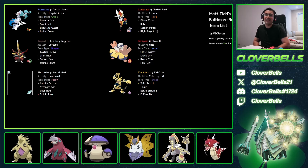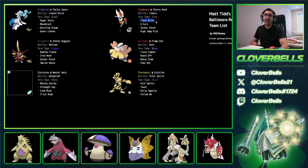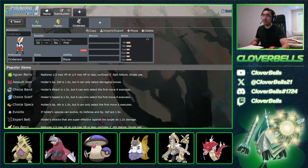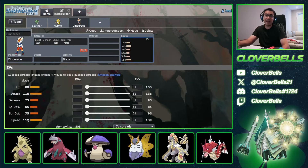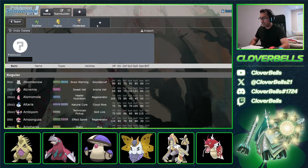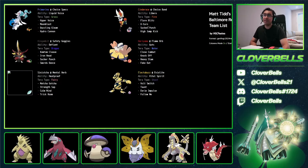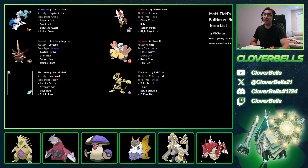Here's the cool thing about Cinderace: it's about the speed tier — 119. You outspeed a lot of those other fast Pokémon, like Iron Hands and other 111-speed Pokémon. Libero works like Protean, activating once per switch-in. Strong attacker overall. I can't tell you a world where I saw Cinderace coming back in a Scarlet Violet meta, but here it is.